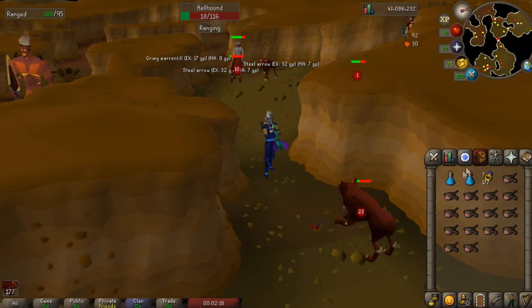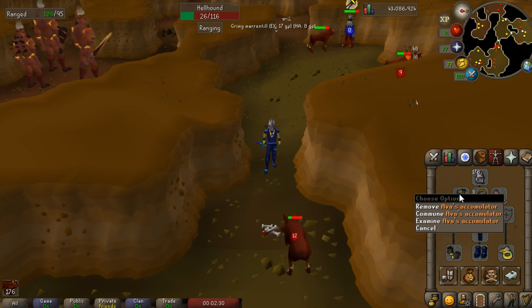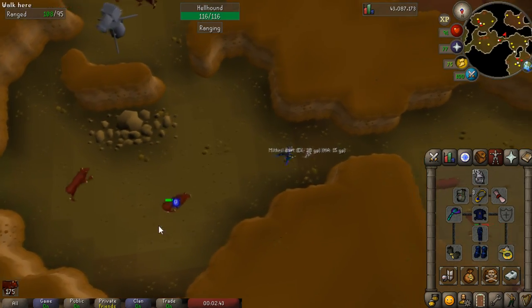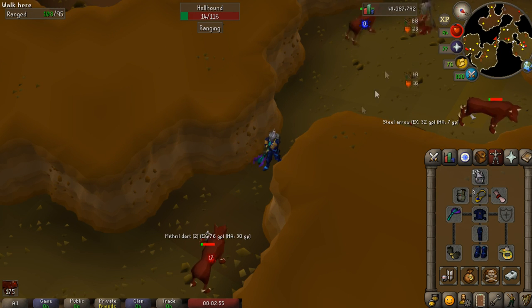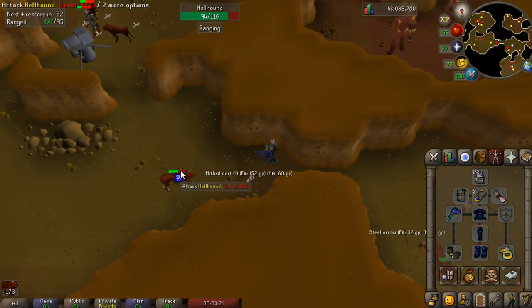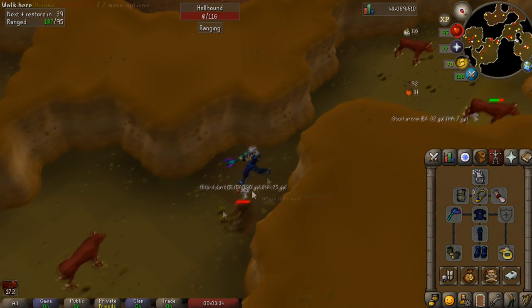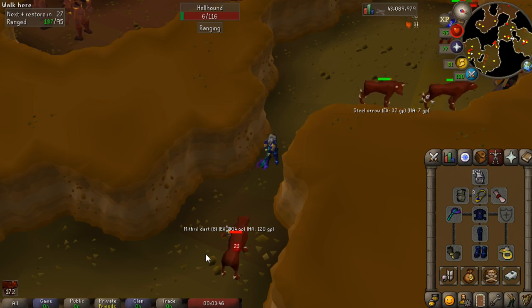Coming in at number six is unlocking Ava's Accumulator. The Ava's Accumulator is a vital item to unlock before you really start training your ranged skill. What it does is pick up ranged ammunition off the ground so you do not have to pick it up every time. This is extremely important because ammunition does cost quite a bit of money, and if you're just leaving it on the ground you are wasting money, or if you pick it up you're wasting time. To unlock it you need to complete the quest Animal Magnetism, which requires 35 woodcutting, 30 ranged, 19 crafting, and 18 slayer. You'll receive either the Ava's Attractor or the Ava's Accumulator depending on your ranged level — the Attractor for under level 50, which you can upgrade to the Accumulator past 50 for a higher stat bonus, though both function the same.